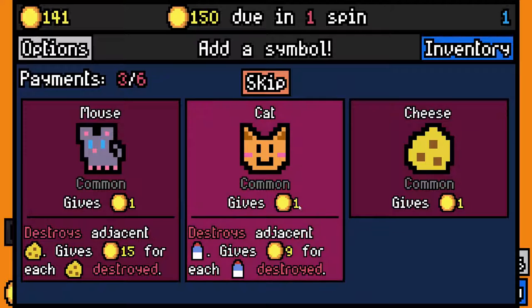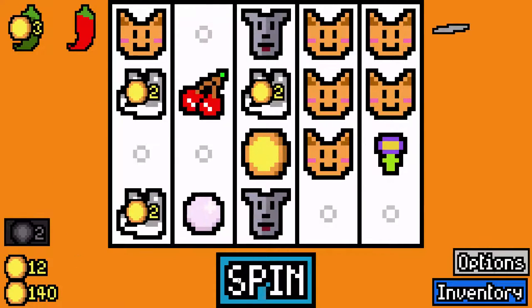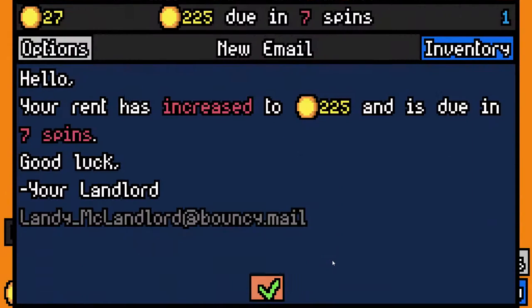Do cats eat mice? No — mice only destroy cheese, there's no synergy between those two. I'll take another cat, because you get a milk and it's going to pay hard. There's rent — and it popped the lockbox! And we got that bonus for matching stuff. Hell yeah, pepper! So we'll pay rent, and rent is now 225.